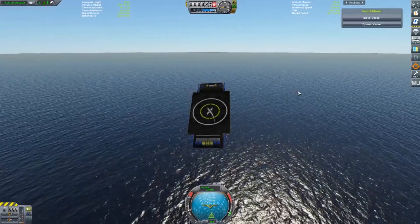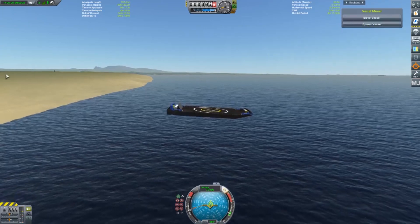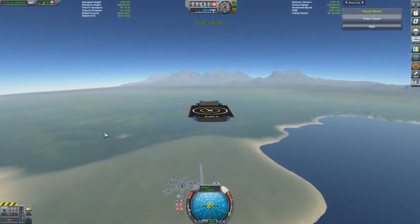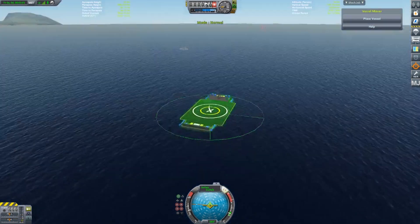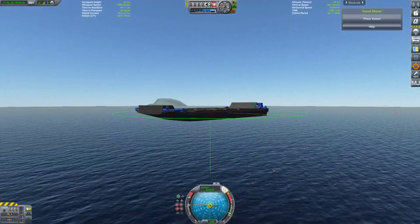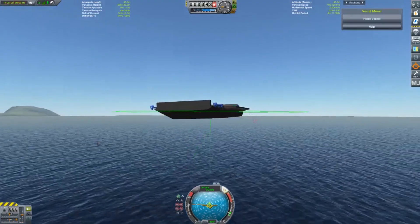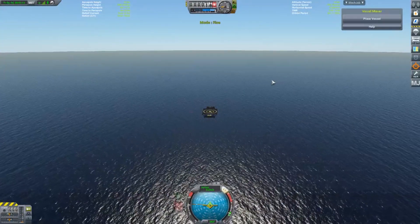Vessel Mover just makes moving things around — for example, this autonomous drone ship, which is part of the ASDS mod, I believe. I will double check and put a link in the description. It's an incredible model for a big autonomous drone ship that you can put out there and attempt to land on. And I do say attempt because it is very challenging, as you guys will shortly see here.